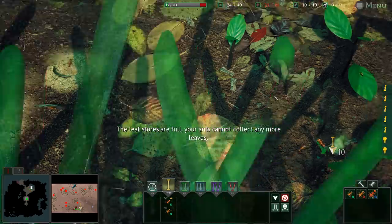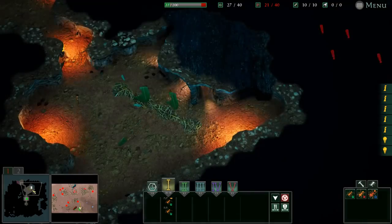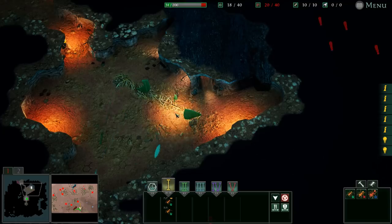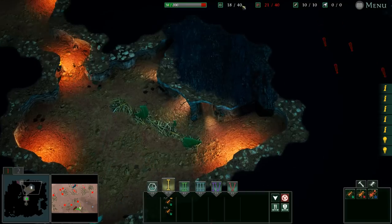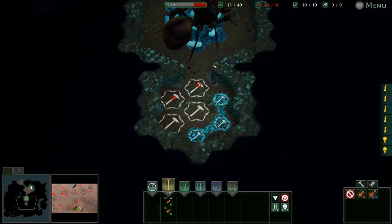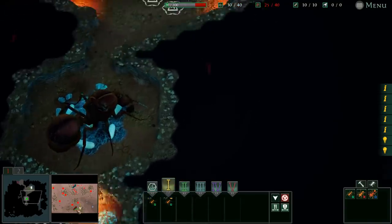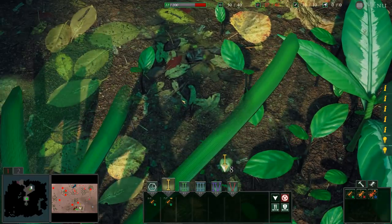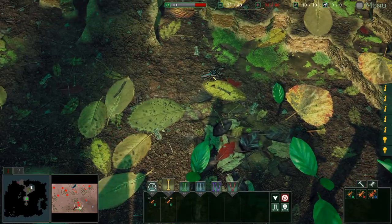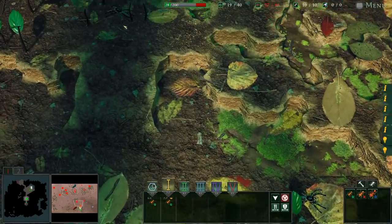The biggest ones are the best fighters and also the best at carrying large leaves back. We've got 18 out of 40 workers — we're probably going to want some more leaf storage here. The problem is we don't have any group back here building. They're all out grabbing leaves, so we obviously need some to work back at home while the others foray out. While we have to dodge these spiders — this one's got the high ground. Anakin would probably charge up there, but we don't have an Anakin ant.